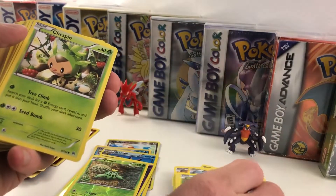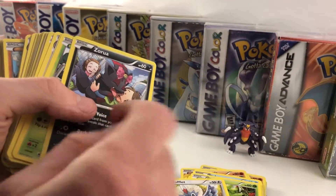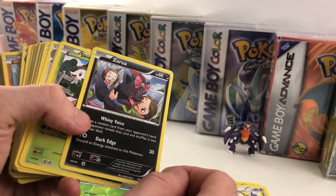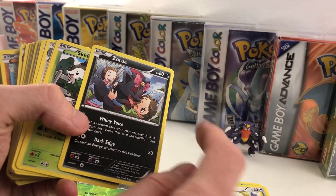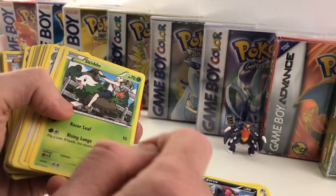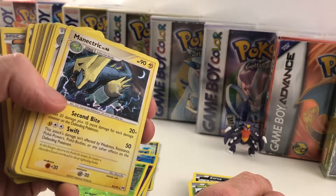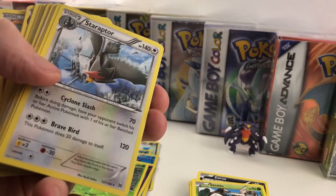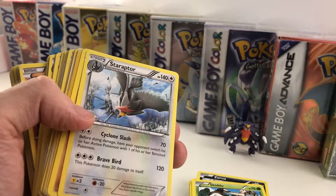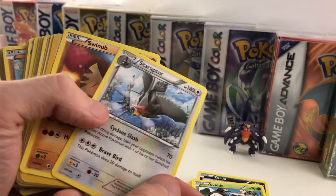Froakie, Piplup, Chespin, another Chespin. I've seen this card a bunch of times — I bought a bunch of Pokemon cards from a garage sale a couple years ago, and I remember specifically seeing too many copies of this guy. Oh, that is a really cool Manetric — wow, very nice. Star Raptor! If you guys haven't seen the recent video with Jeff and I for the Pokemon Darkness Ablaze box opening, we pulled the Staraptor and we were pretty excited about that.